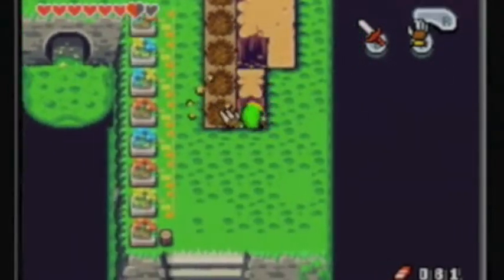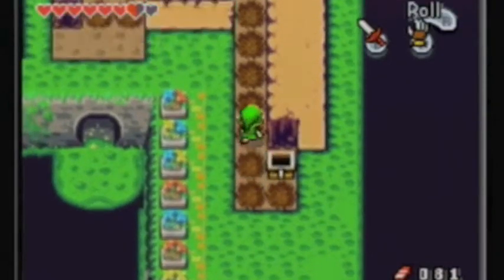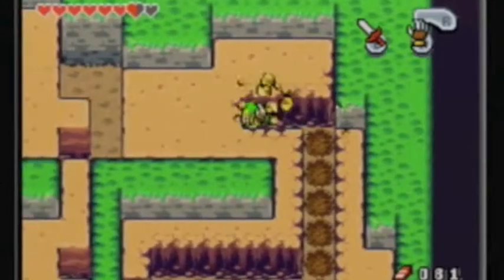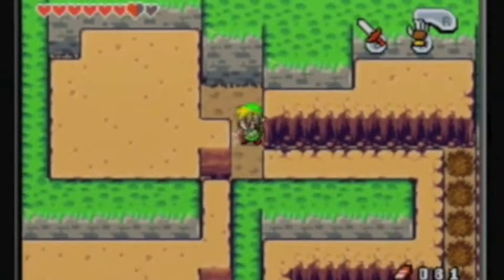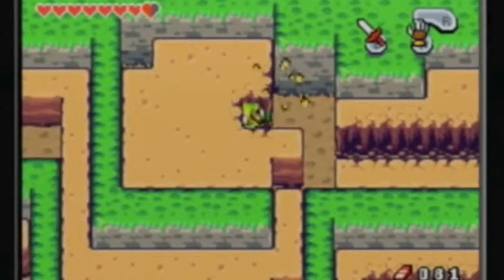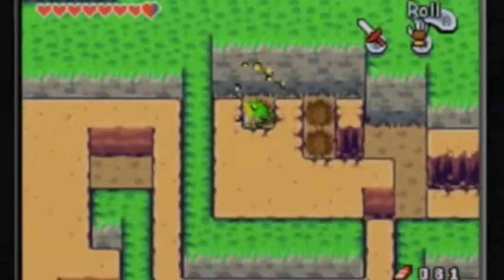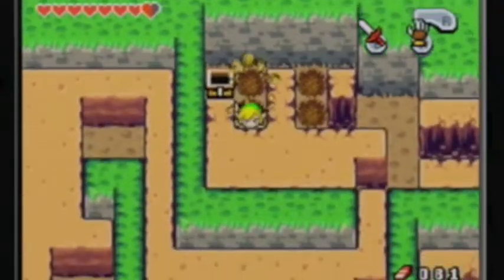Just dig around here and you'll find a chest with another red Kinstone piece — not the green one. I want to fuse with Tingle so bad, man. Ah, these bugs again. I have a feeling there's something in this wall. Why would there be an area over here? Aha! Yay, I'm getting Kinstones again.